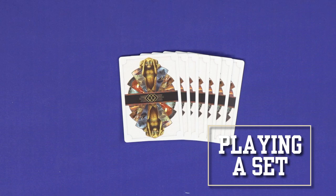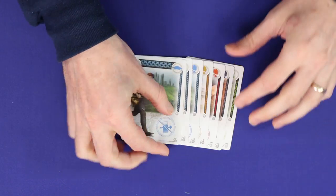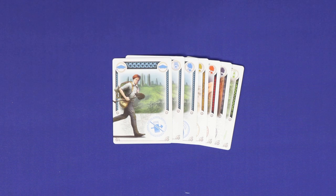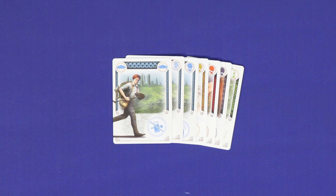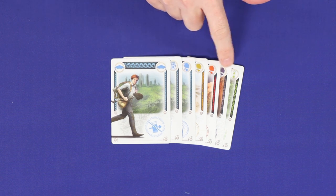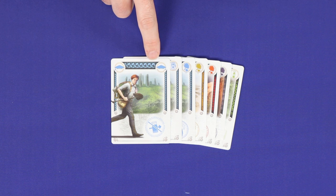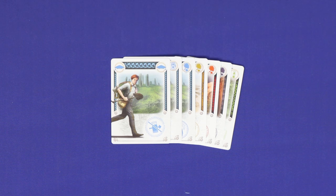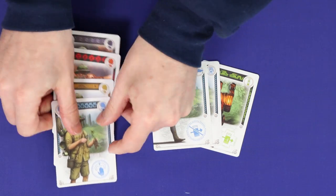When you play a set, this represents going out on an expedition. You choose the cards from your hand who will be joining you on the expedition team. Play any number of cards from your hand into a face-up set in front of yourself, as long as all of the cards are either of the same color or of the same role. For example, you could do a three-card blue set or a four-card botanist set. The minimum size for an expedition is one card.